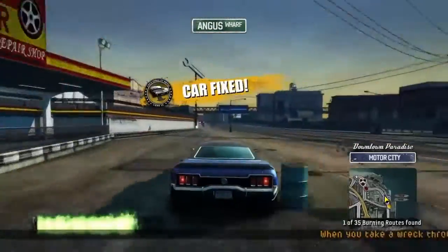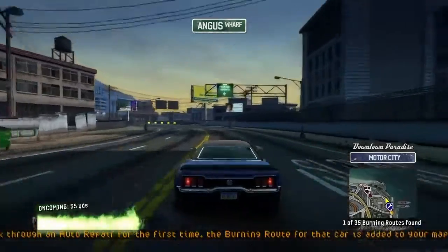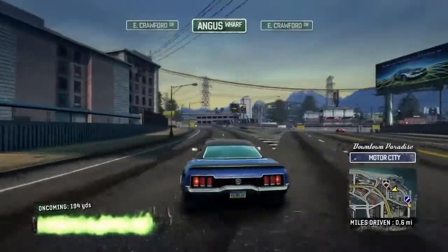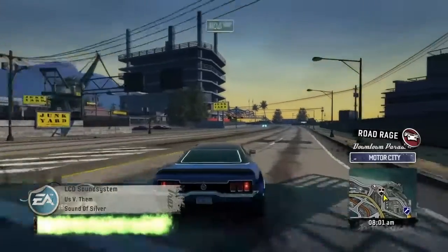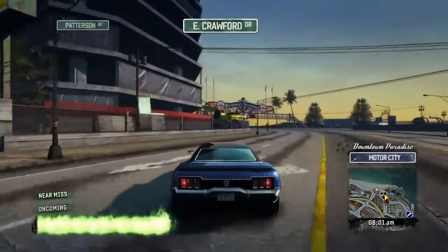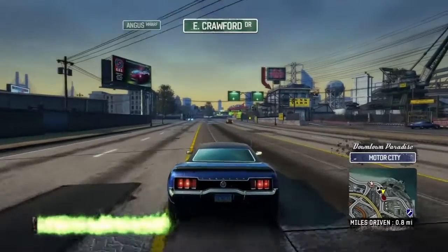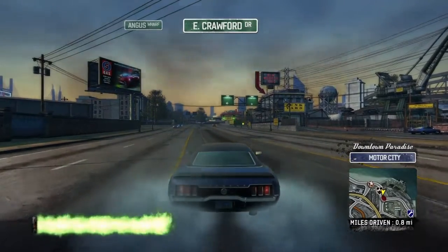When you take a wreck through an auto repair shop, it fixes the car right up. Okay, we got handbrakes and all that fun stuff. This is the junkyard — it's where we were before. Yeah, looking like a beast. All right, let's go, let's find some action, bro.